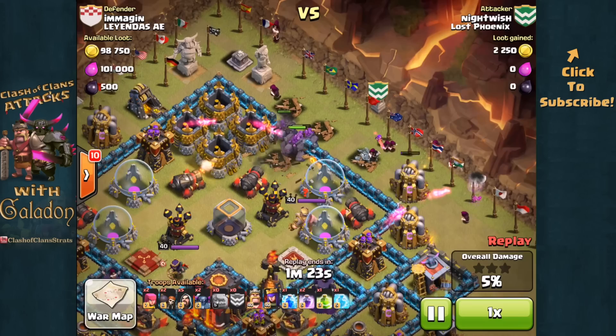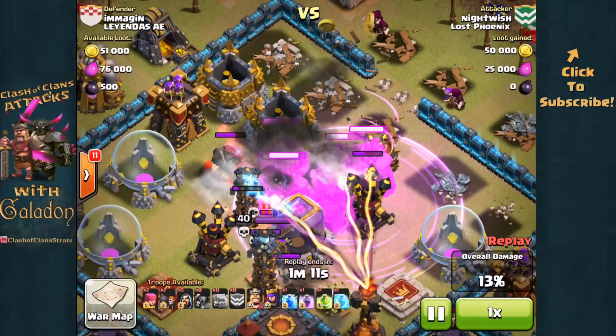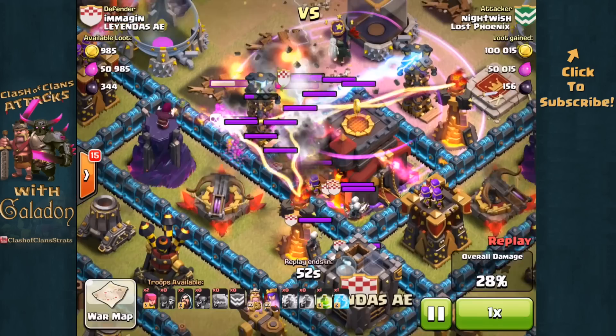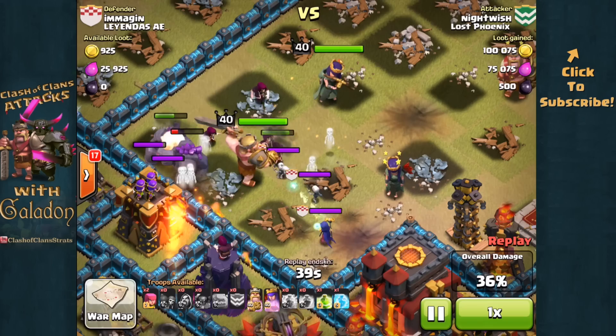He's obviously tailored this army and spell composition to this base. The wizards are clearing those surrounding structures, and now the golems moving in more deeply, PEKKA in behind — they will head towards the defending barbarian king, so that works out very well. Great rage spell placement. The big bomb triggered by the golems, and now the PEKKA moving in to take out the defending queen and those skeletons. The heroes come in from the top of your screen along with a few more wizards. Hopefully they will work towards that town hall enclosure. Here comes the last rage spell — the clan castle troops finally deploying — and there is a lightning spell. Hopefully that will take care of them — not quite. Looks like the valkyrie and the witch both unfortunately survived, and that witch is just spewing out skeletons non-stop.